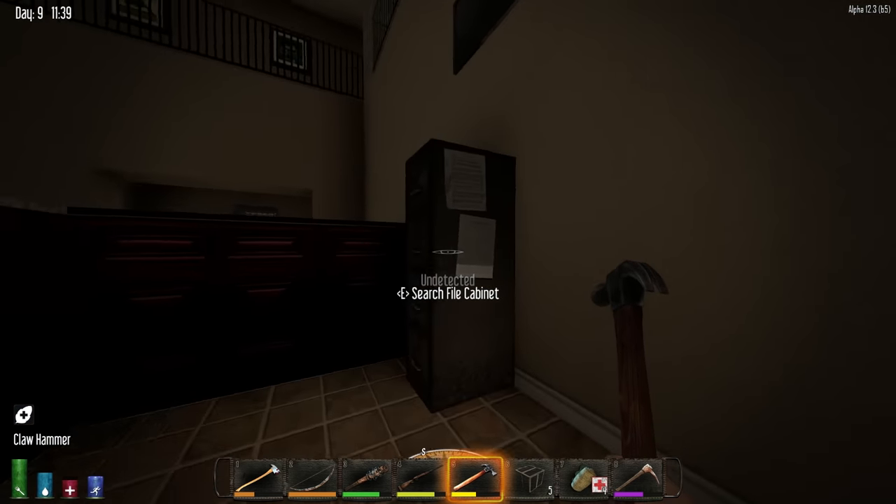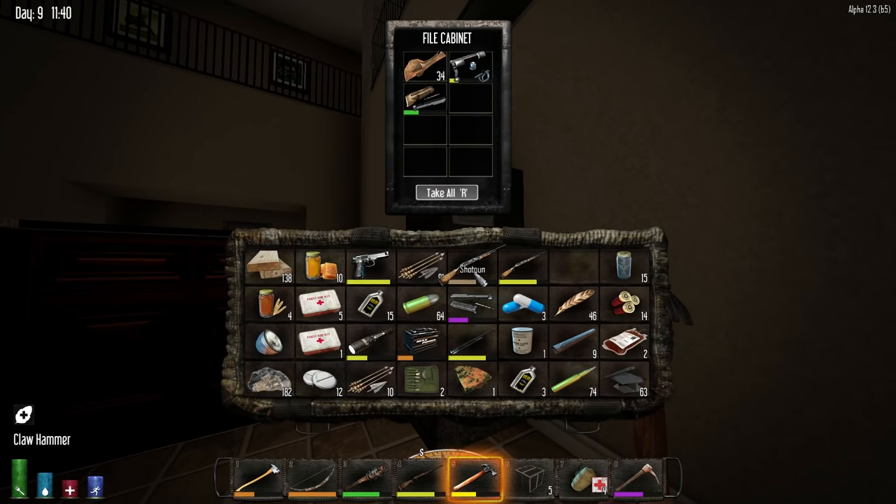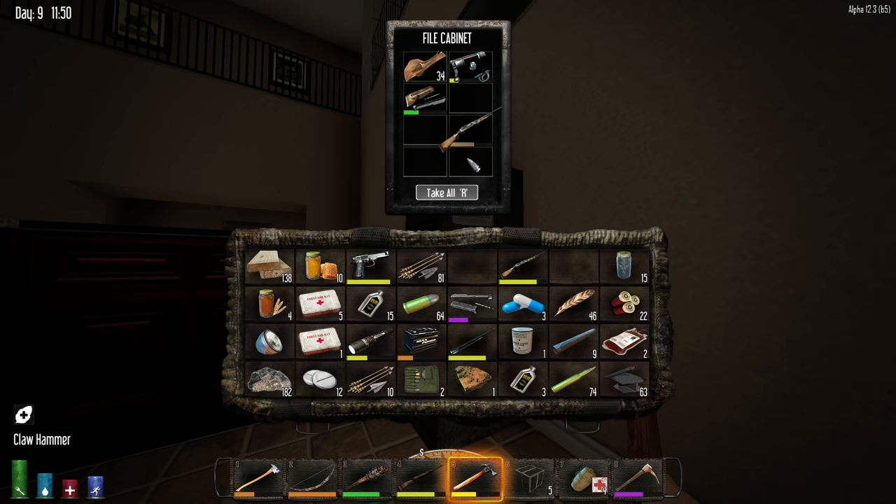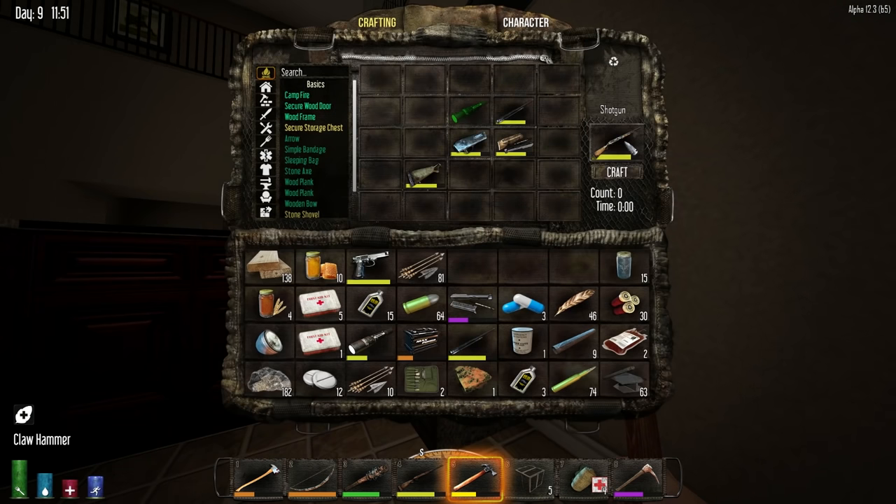Nothing. So I need to figure out what I'm going to do right quick here. Do you have any useful parts whatsoever? The stock on this one is going to be better than what I have on my current shotgun. I don't know what you are. Let's just pull you out to see. 145. I'm going to craft it, put it back together. I should probably mention — at some point I did, of course, update to 12.3.